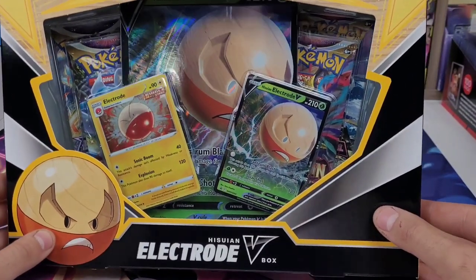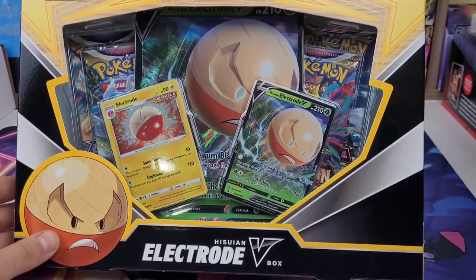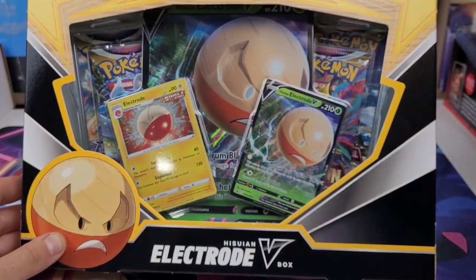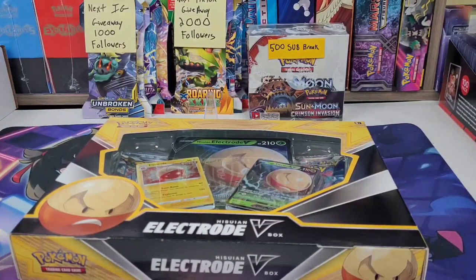Got two Lost Origin, a Brilliant Stars, and an Astral Radiance. I don't think there's — yeah, this is Fusion Strike and Brilliant Stars, so maybe another day. But let's get it opened, get it laid out, and let's pull some fire.